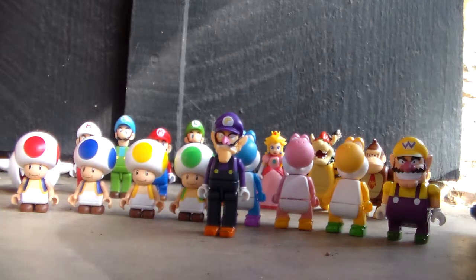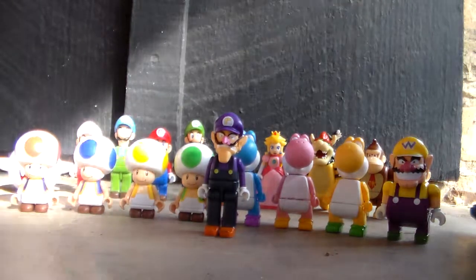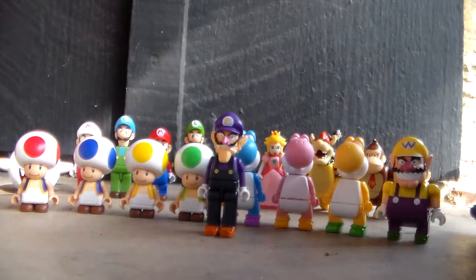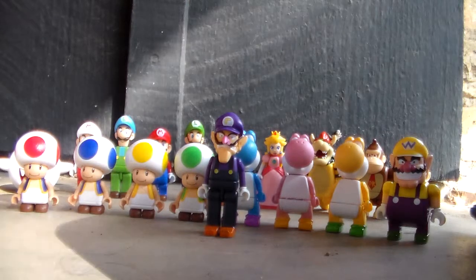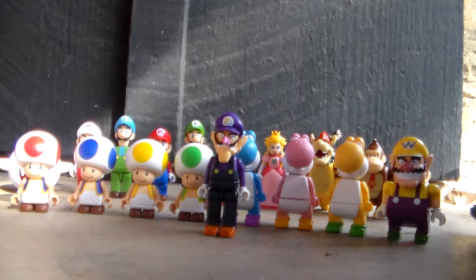I've gotten all of these from the blind bags. I do not have any that are not from blind bags. I've also kind of cheated to use the codes to see who's who. So I don't have any doubles and I've gotten the characters I want. I believe I am only missing one character I want that is out right now, and that would be Bowser Jr. But he's a new figure so I will probably be able to find him at some point.